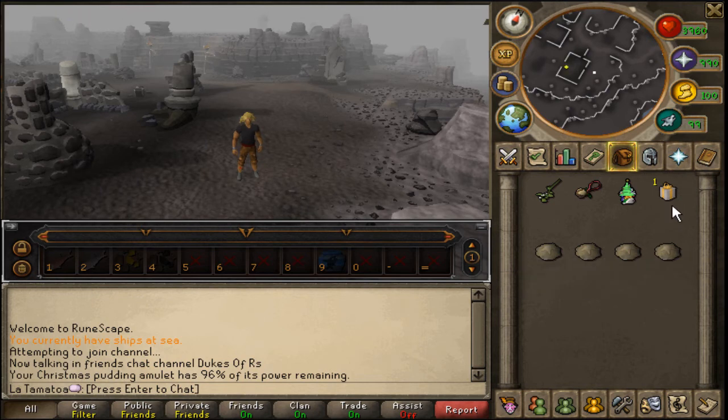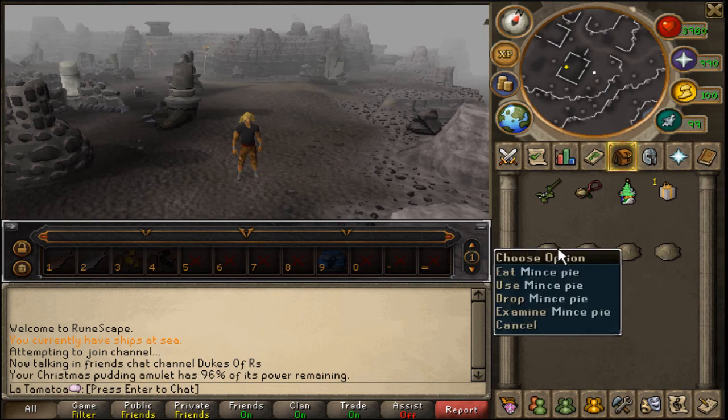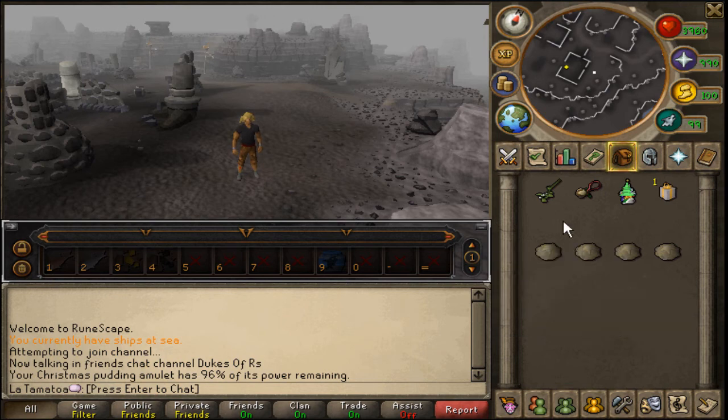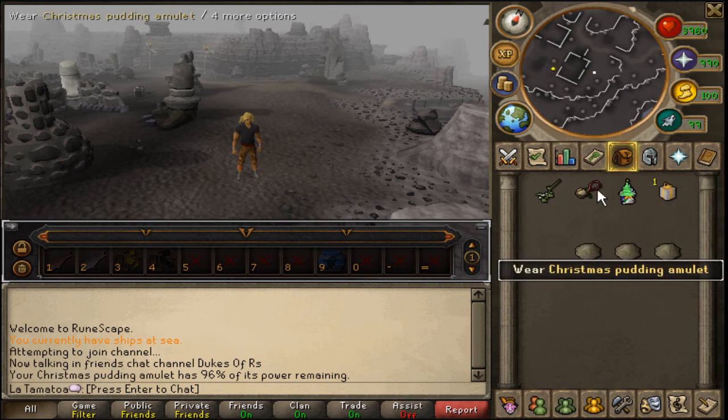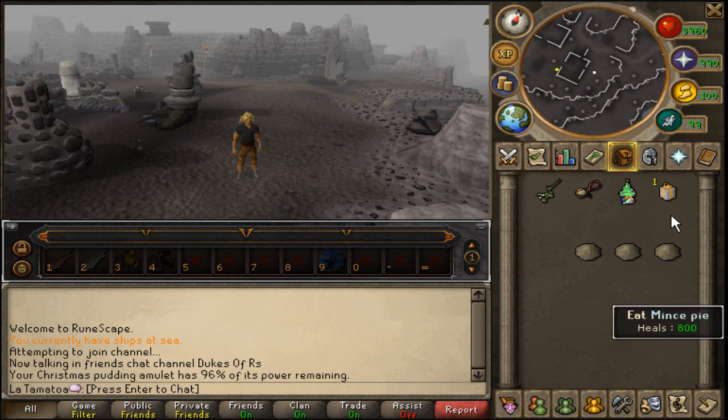Now, if you have a blue or a green, you can also get some mince pies, as you can see here — nothing flash. I don't know exactly how much they heal, but there you go: 800. So, not amazing. These items, if you destroy them, you can get them back from Tiango. Mince pies though, once you eat them, they're gone.